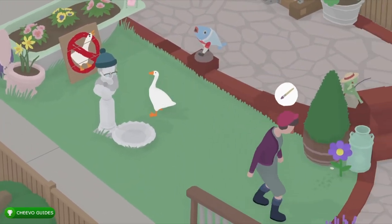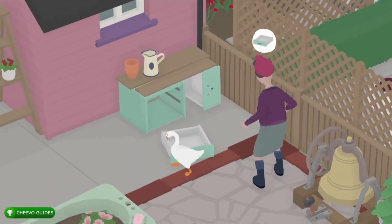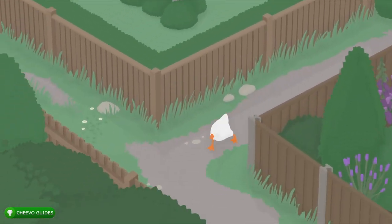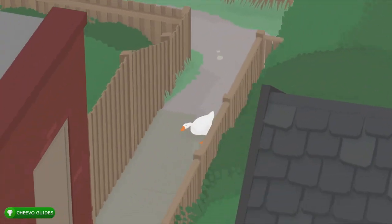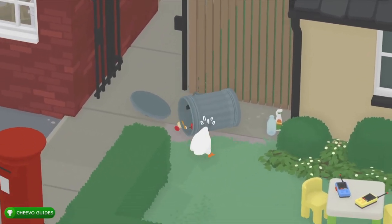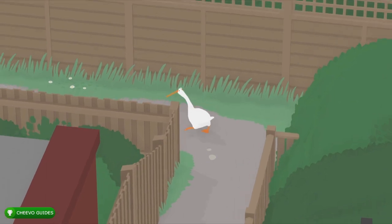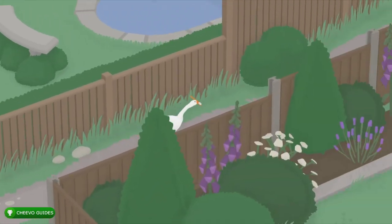So now we have two of the three pieces we need for this look on the statue. The third one is going to be an item for his mouth. We can go to the trash can right in between the high gardens and the high street market, interact with it, dump it out, and grab the toothbrush that we needed for the shopping to-do list earlier. We can take this toothbrush and drop it in front of the fountain or statue.